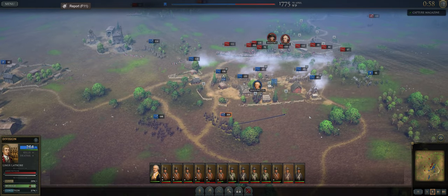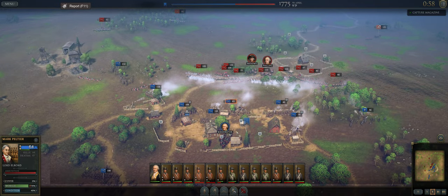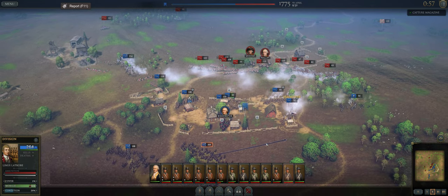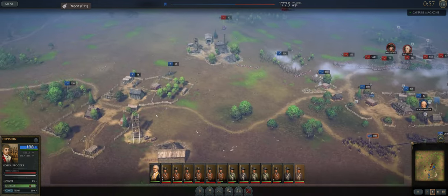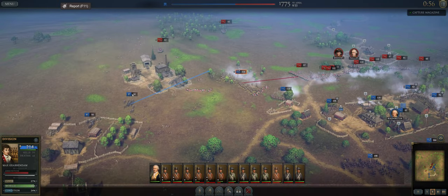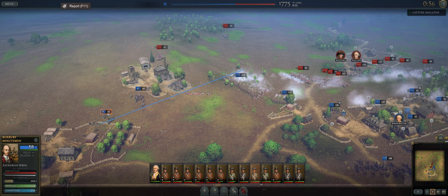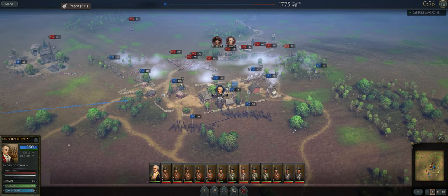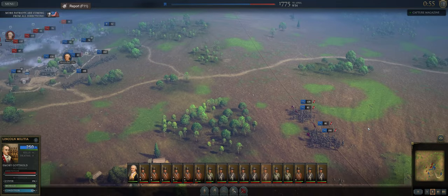We're going to continue moving troops up. We really need to move these guys out. I think F is fallback. I need you guys to get into there. There's always been a problem in this battle too — you run your troops up and they get to the battlefield exhausted by the time they make it there. I was about to say you used to be able to left click draw.